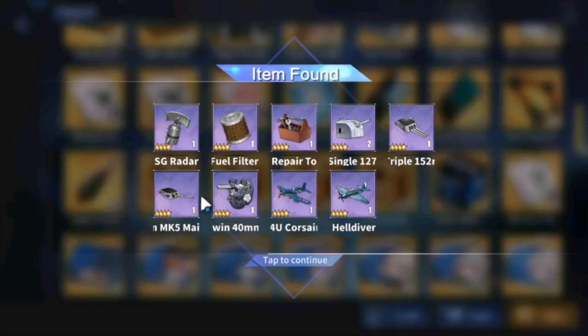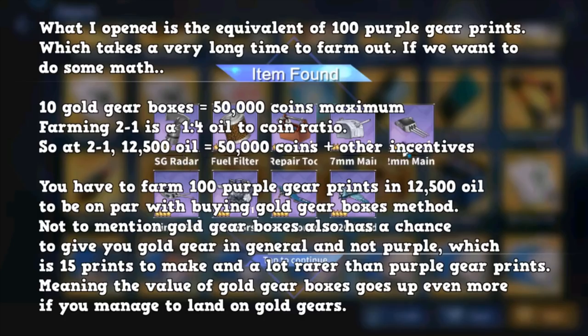All you've got to do is open some boxes. In the process, if you were to farm out every single one of these gears, it costs 10 purple gear prints to make each one. So this is a total of 100 purple gear prints worth of value from just opening 10 boxes. Farming 100 purple gear prints is going to take a very, very long time and you won't get them every time you farm a specific map. That's why I highly recommend you buy gold gear boxes.